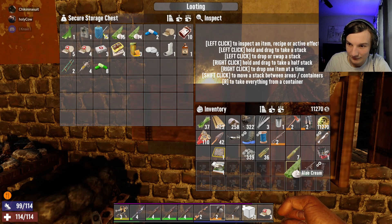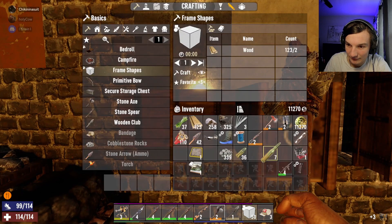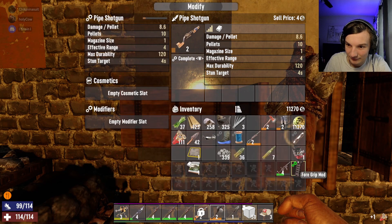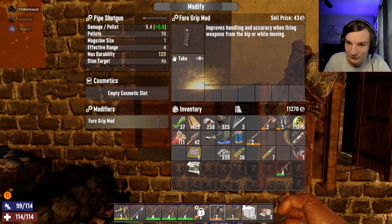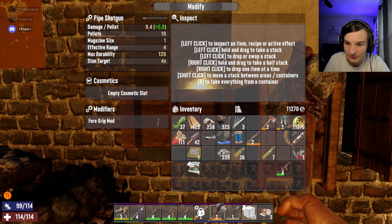It's still shooting — is this semi-auto? It's supposed to make it burst. I'm putting a foregrip on my pipe shotgun. Actually no, I should put this foregrip on... It actually does three-round burst — that's epic!